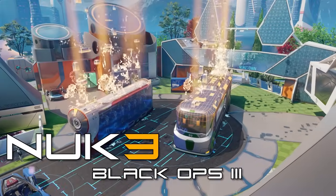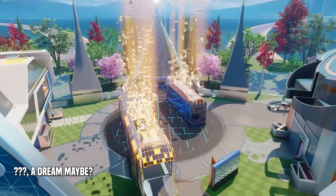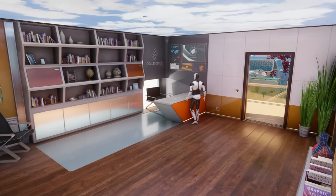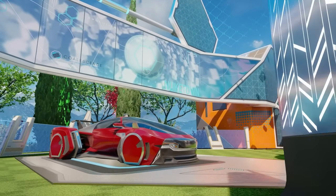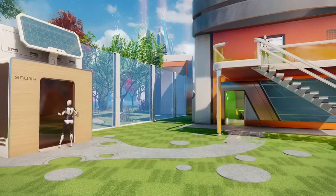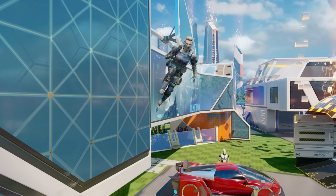Welcome to Nuk3Town, by far the most high-tech and futuristic Nuketown to date. I think this one is set in a dream sequence, like most of the Black Ops 3 campaign, but honestly, I can't remember anything about the story of this game. It's shinier, more streamlined, slick — these are all words that mean the same thing. Those signature yellow and green houses have now been replaced with orange and blue. Bocce Ball is now a working shuffleboard court, and the walls around the map are now taller, to accommodate the jetpack and wall-running mechanics of this game, adding brand new ways of getting clotheslined on your way out of spawn.